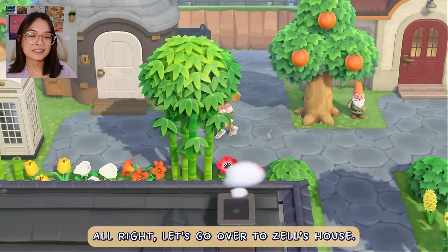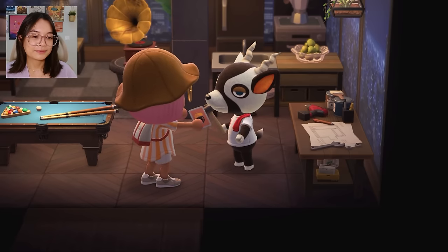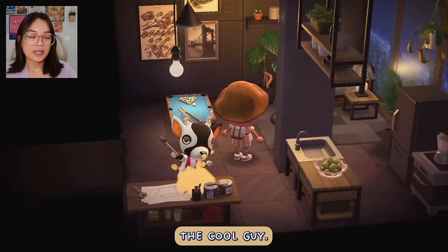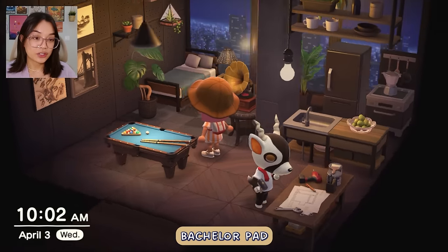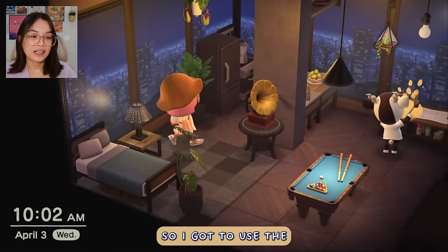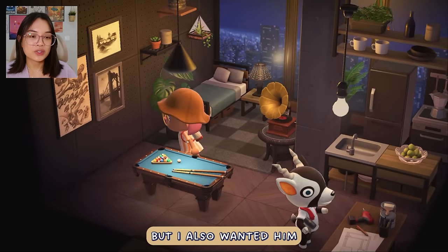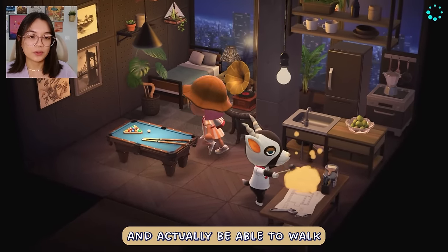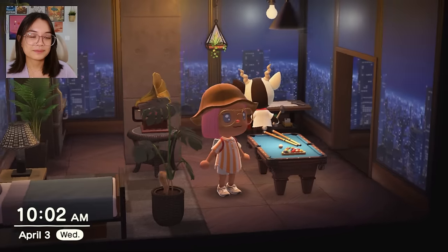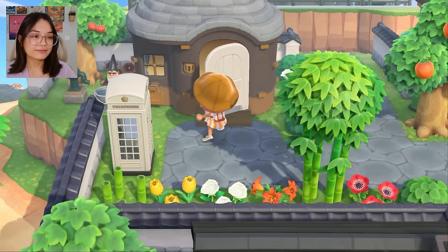Let's go over to Zell's house. He's crafting something. Zell is definitely the cool guy, so I needed to give him the city bachelor pad — high rise, sky rise apartment. I got to use the night cityscape wall. Gave him a really cool kitchen, but I also wanted him to have this billiards table and actually be able to walk all the way around it. It took up a lot of space but I really like it — it's really moody in here.